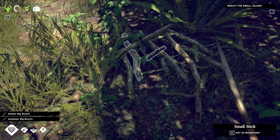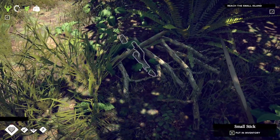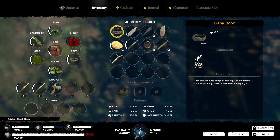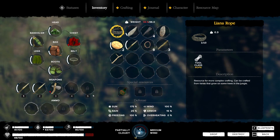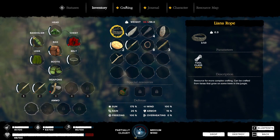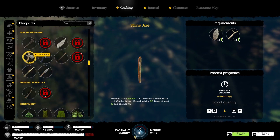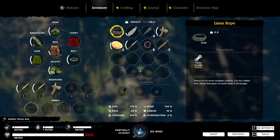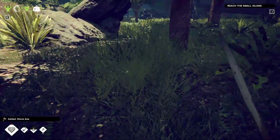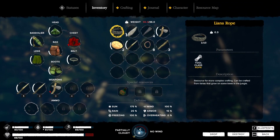Big branch, big branch. I am overweight a little bit. I need a stick because we need to create a stone axe. We have to have another stone axe. Let's craft that — I think that was a stick and a stone. How's our weight? It weighs more than the stick and the stone after it takes the stick and the stone away. That's horrible.